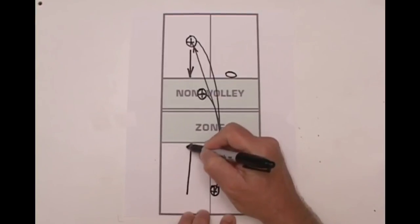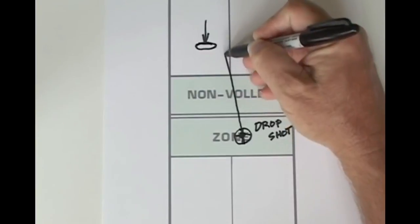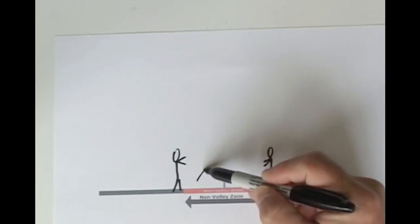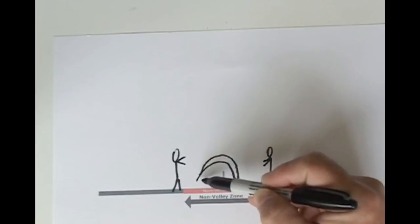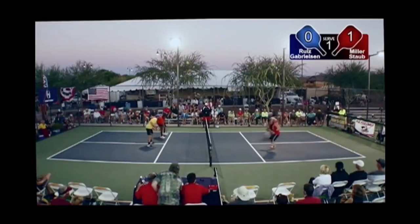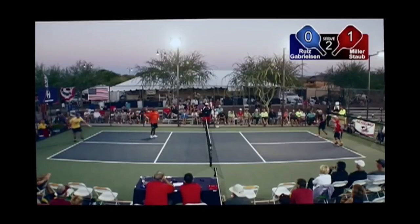The fourth shot is a dink if both opponents are at the net. If they are not, the fourth shot goes low to the left player's backhand to stymie their forward progress. By the fifth shot, all players should be at the net and likely a dinking game begins. Here are some video clips that show the shot sequences described above that lead up to the dinking game.